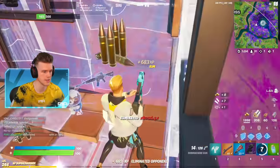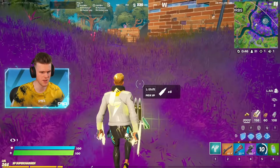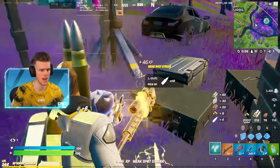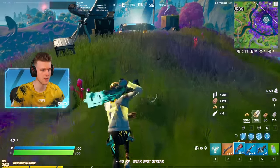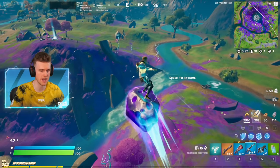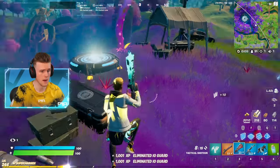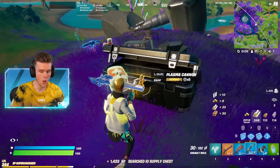There's a hand pistol with heavy bullets — that doesn't make sense. We got a sniper. Let's check out this new IO base — it's a new area. We got one IO guard and one IO chest. Give me it — oh, we actually got the plasma cannon!